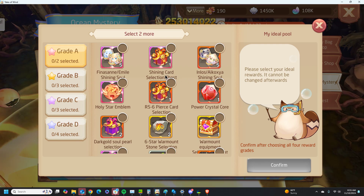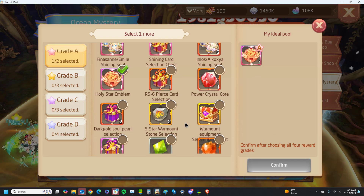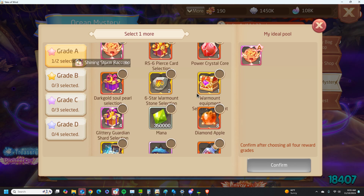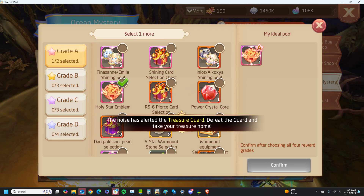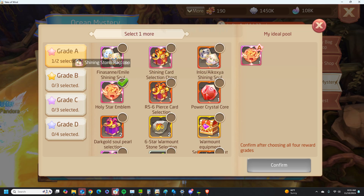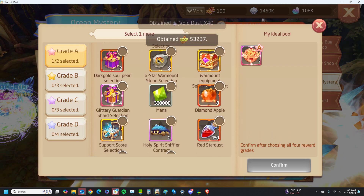I think the best rewards to take — for me it will be the Holy Star Emblem because I don't need the A tier rewards. It's funny that they put support score selection in there but only one, because that's a very bad reward. If you don't have the Pierce card for the rank 3 runes I suggest getting the Pierce card and the Shining card selection box, but I have them both already. So what I would need is Holy Star Emblem.